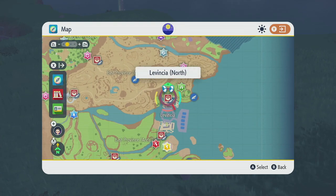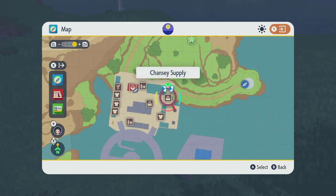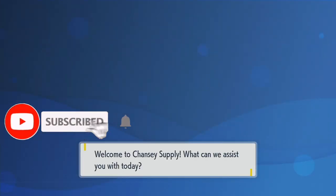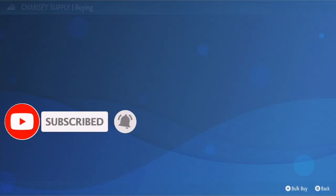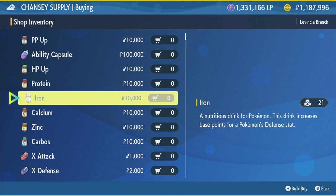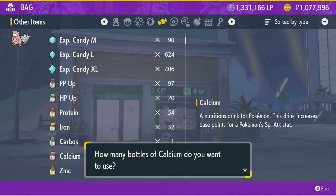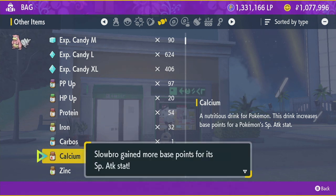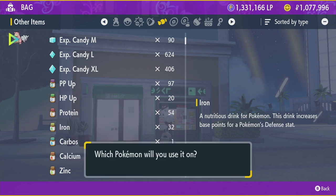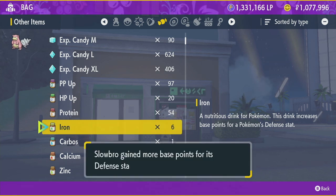Next, make your way over to the Chansey Supply in Lavincia to purchase some vitamins. I start off by EV training my Slowbro in Special Attack, and you can either max out its Defense or its HP. Both will work — put the remaining points in whichever one you didn't do.